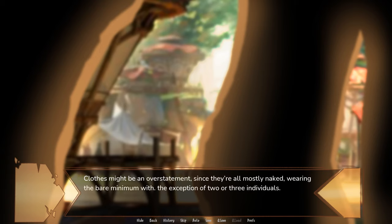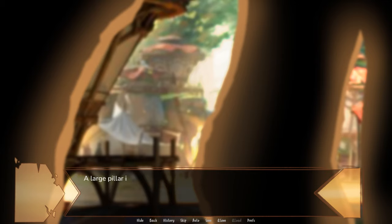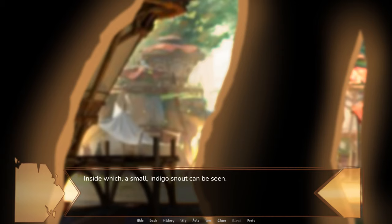Clothes might be an overstatement, since they're all mostly naked, wearing the bare minimum, with the exception of two or three individuals. No matter how lively, busy, or interesting the image is, the cat's eyes are fixed on one thing and one thing alone: a large pillar in the middle of it all, surrounded by flower offerings. Soft bedding lies at the foot of it, elevated from the ground, with a makeshift tent of leaves and sticks on top. Inside which, a small indigo snout can be seen.